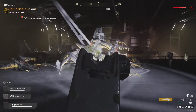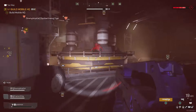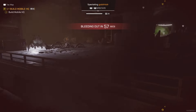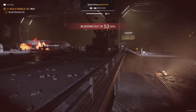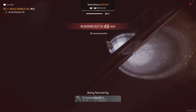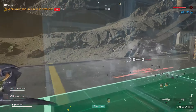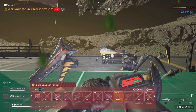Most notably is the player difference. Helldivers only features four players in a match, while Troopers features up to 16 players in a single match. Personally, I prefer a smaller team because having 16 people in one match makes it pretty easy to get lost amongst the chaos, and gives you less to do on your own since there are so many people killing enemies and working on objectives. For example, I'll go to help build the base, and by the time I get over there, four other guys have already built all the outer walls.